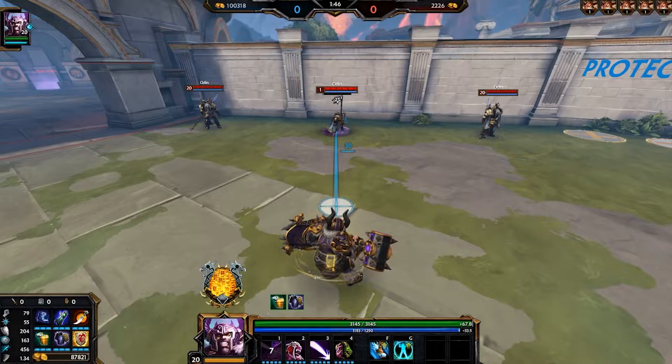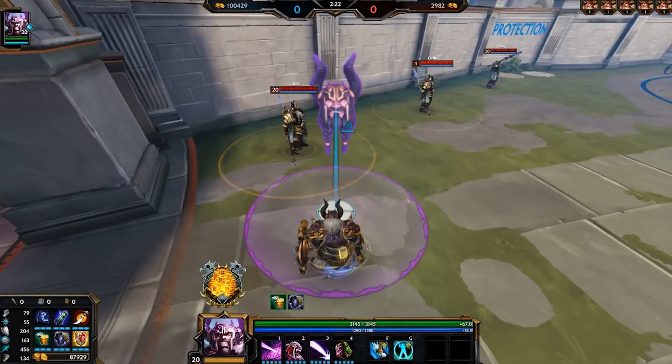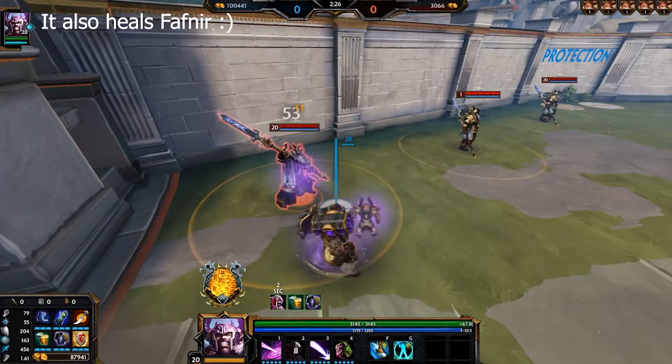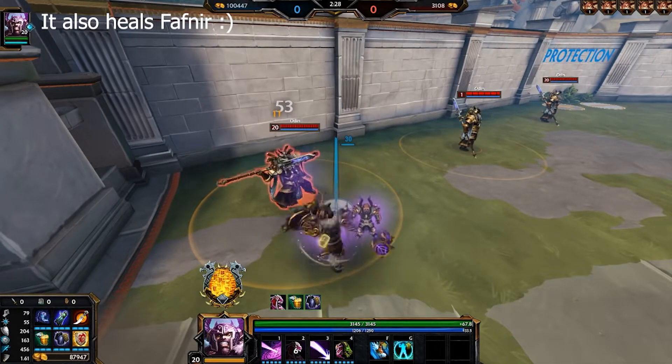Fafnir's second ability is Coerce. Basically, he buffs someone. He chooses a target and buffs them. This target is going to have increased attack speed and do increased damage per hit on either abilities or auto attacks for five seconds.